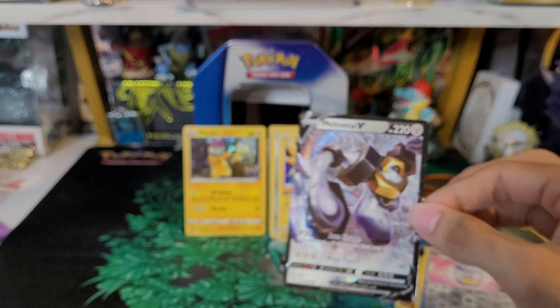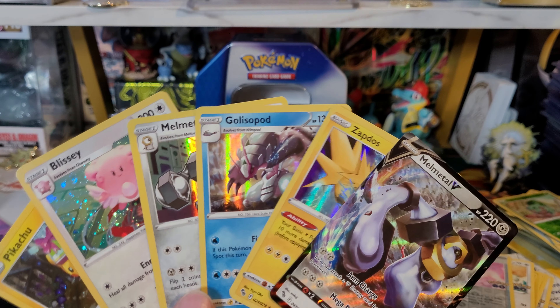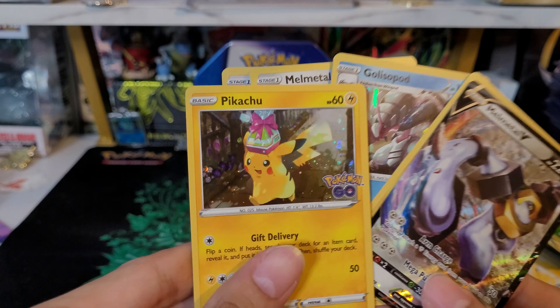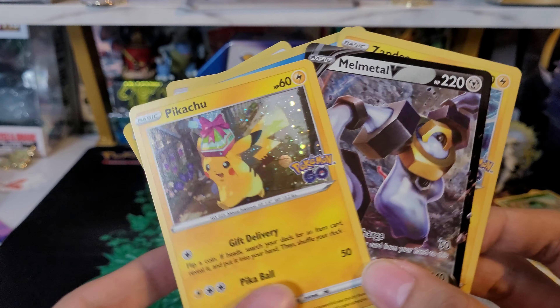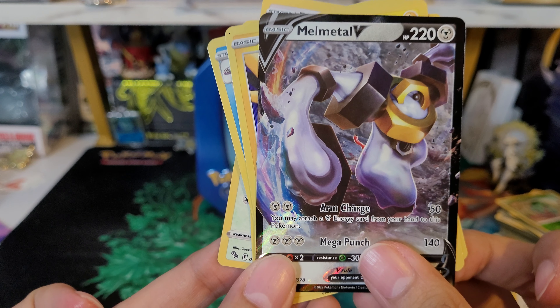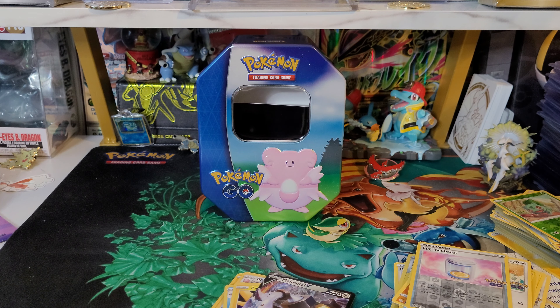Pretty cool! I think that makes it a pretty good tin. Bunch of holos — got the Blissey one, like the Pikachu promo with different artwork where it's carrying a gift, and we did get a V — Melmetal V. Take that as a win. If you guys liked the video, hit that like button, subscribe for more, and I'll see you guys in the next one. Take care, bye!